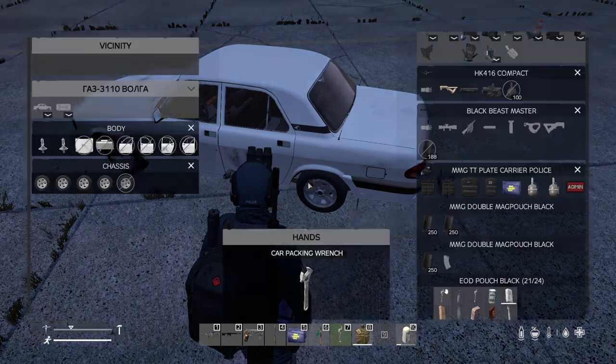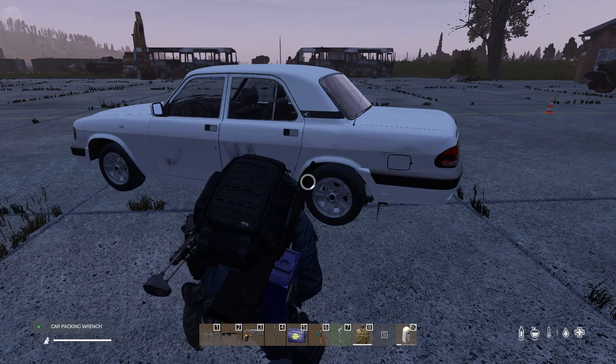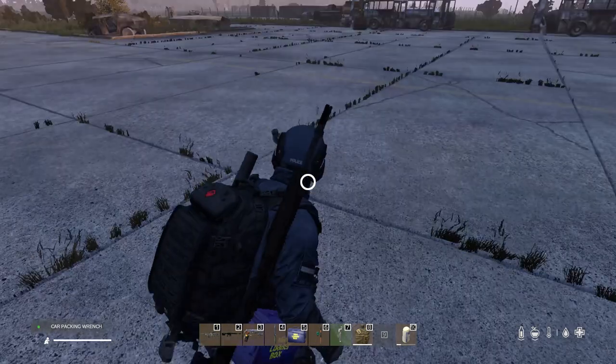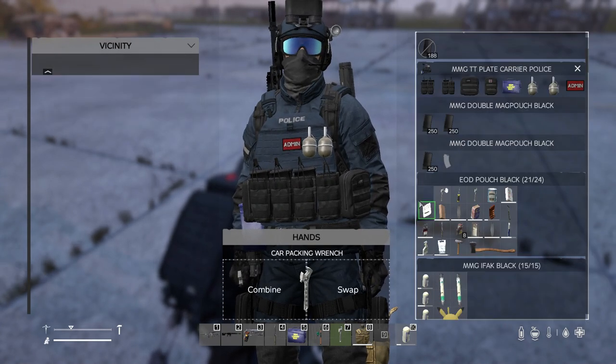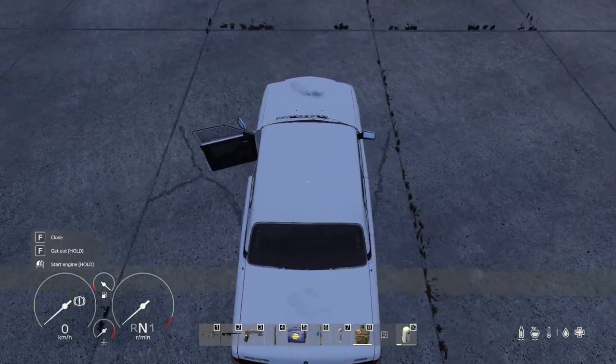The vehicle packing wrench — I hit 7, and you can see I stored it on my quick bar. I can pack this vehicle back up into a receipt. When you pack your vehicle, the receipt will not go into your inventory automatically — you will have to pick it up off the ground.